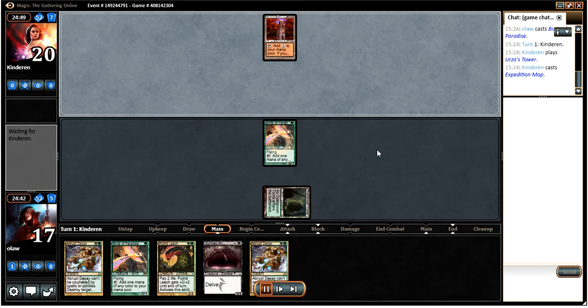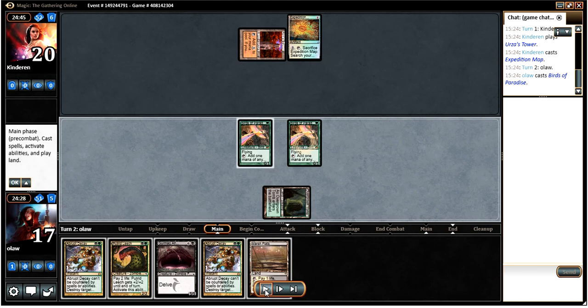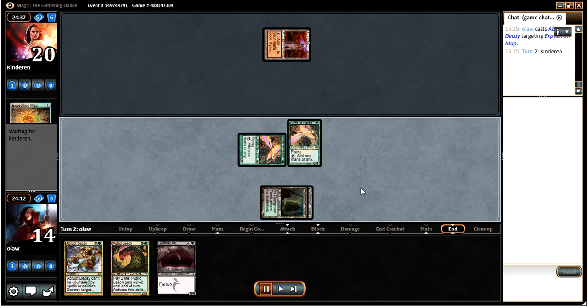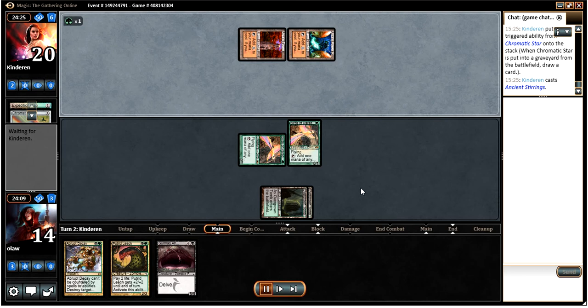Opponent leads off with an Expedition Map — very tempting to Abrupt Decay, which I think is what we're going to do. Drop the Bop and then just Abrupt Decay the Expedition Map. So we're kind of on a slow start really. The deck isn't super fast as it stands, which is kind of one of the problems with it.